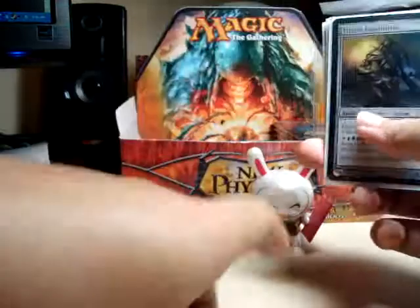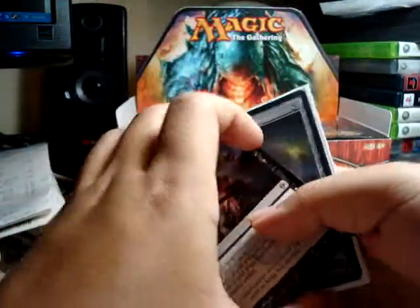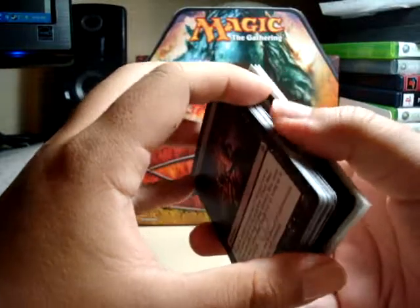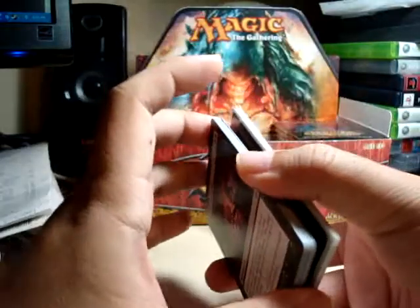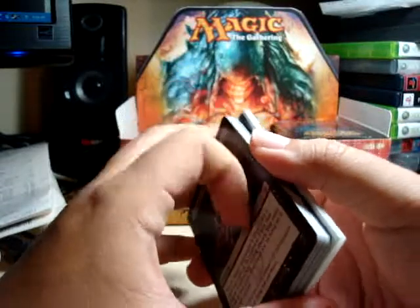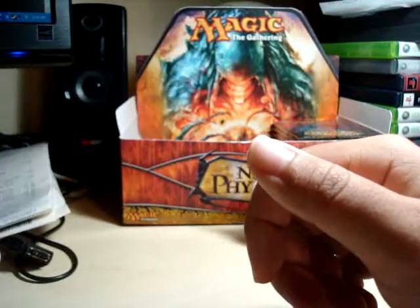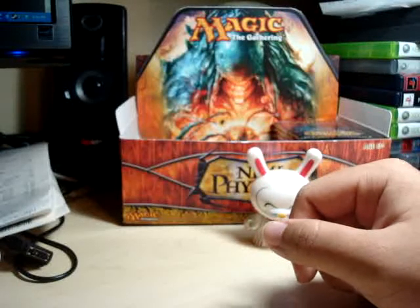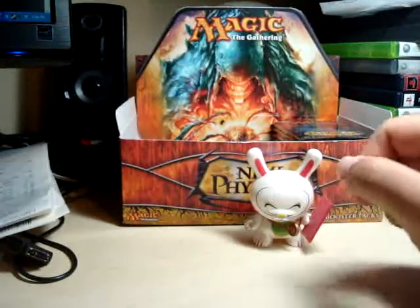I'm still hoping for a Phyrexian Obliterator. Maybe a Batter Skull would be cool, and I definitely want another Sword of War and Peace, but I really want the Phyrexian Obliterator with anything.